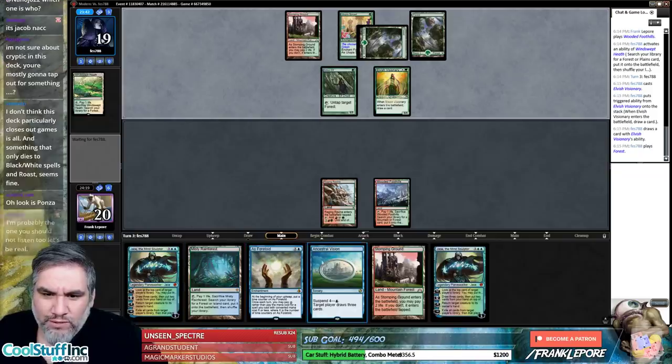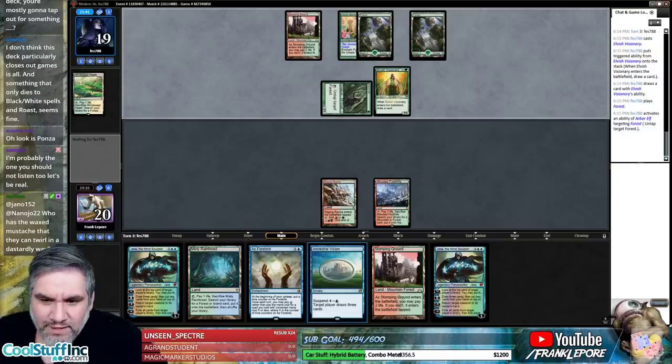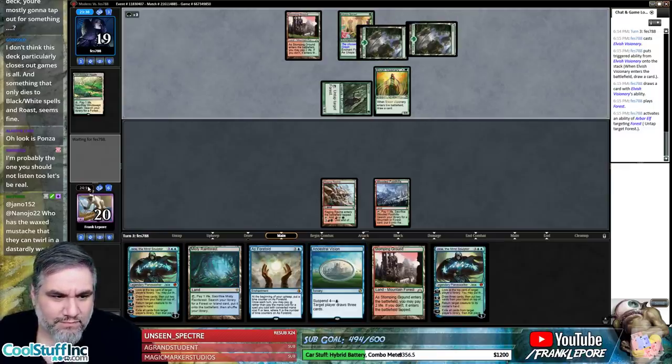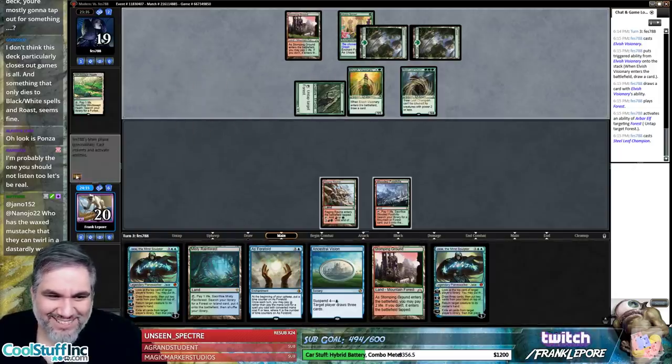So we're going to play this, we're going to have mana, draw a card for the turn, go to five, play this, go to four, draw three. Okay. I'm probably the one you should not listen to — let's be real. Let's go to the end, let's get a Breeding Pool — we're going to try to maximize our blue sources here, probably just going to get an Island.